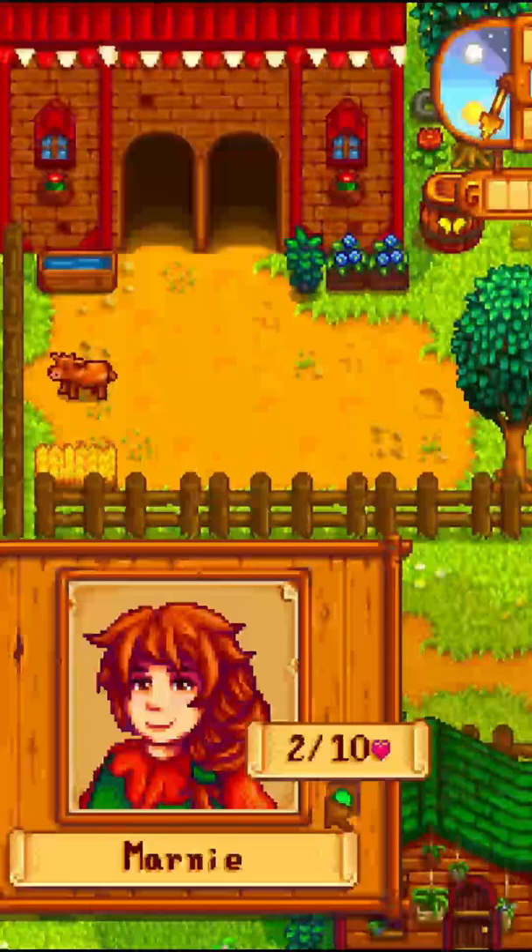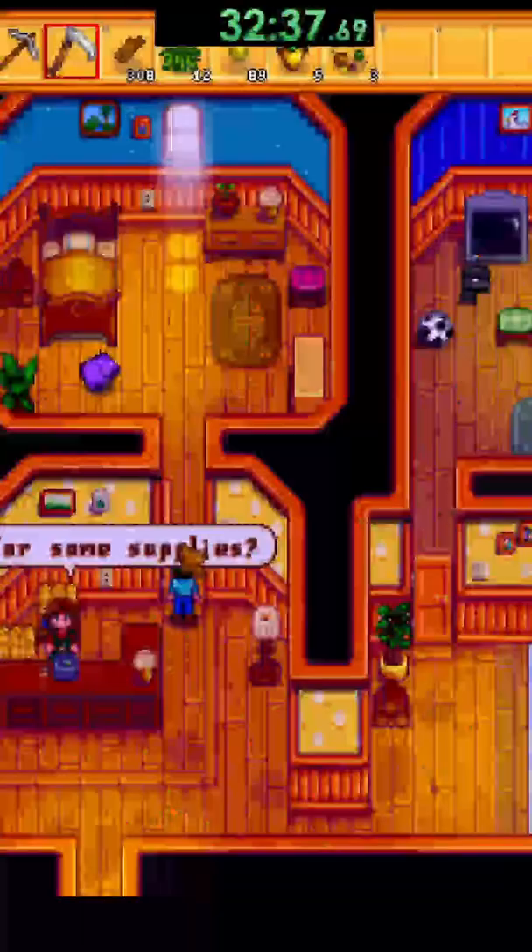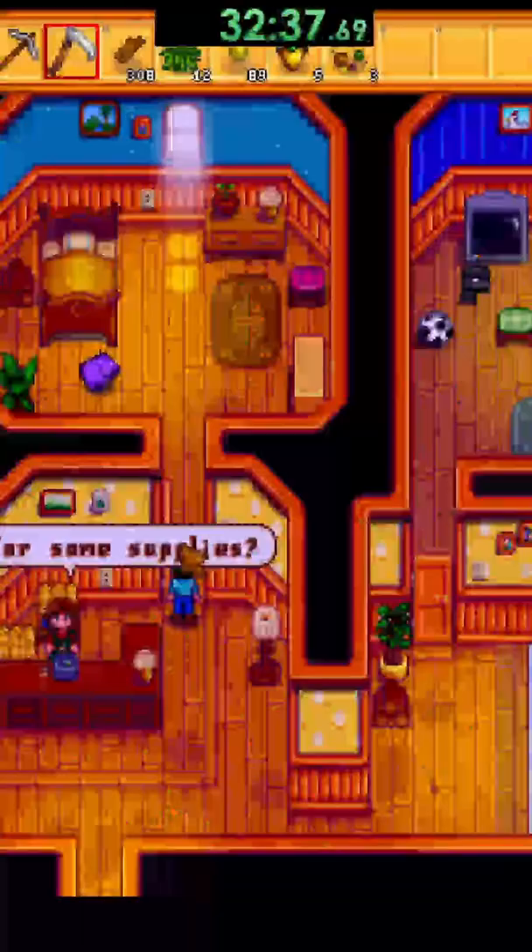Welp, we all make mistakes. After 30 grueling minutes I finally get her to two hearts on summer first, sleep till the third, get the quest, go into her room and grab the lucky purple shorts with a time of 32 minutes and 39 seconds.